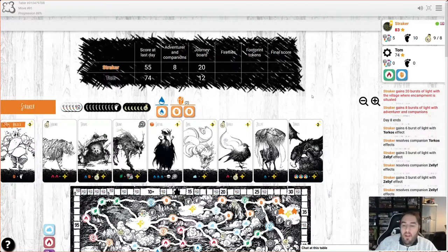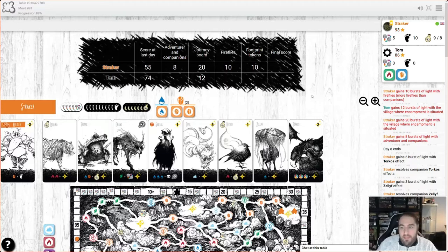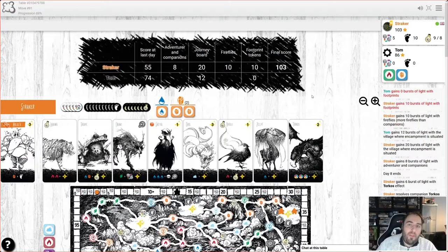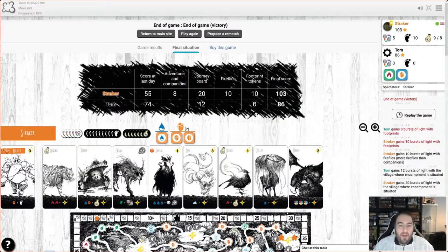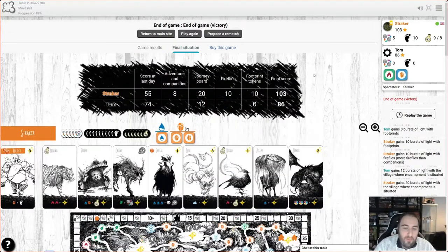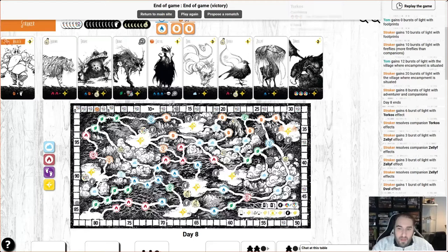That ticks off a lot of boxes — one, two, three, four there, two of those, one of those, a couple of those. We don't need to do any movement. Let's end the turn and indeed the game and see how we did. It's that easy, guys. This is better played physically I think — rolling the dice, manipulating the dice, all of that is much more fun, but I wanted to show you this because it's super simple, super quick, and really nice.